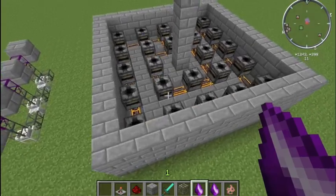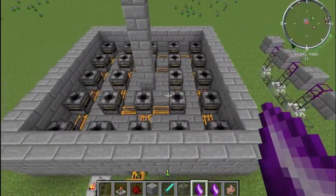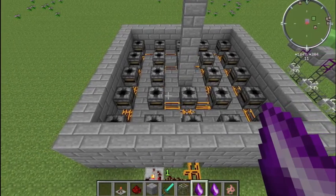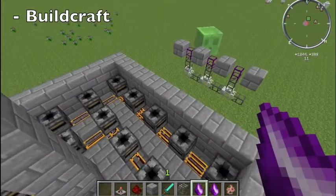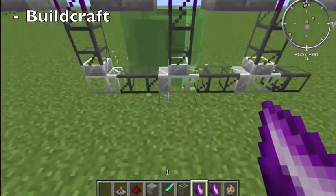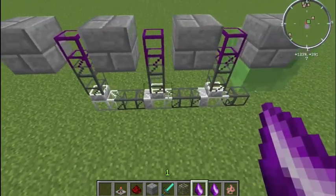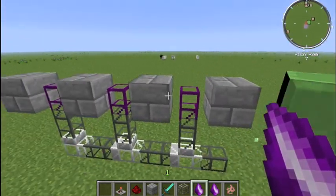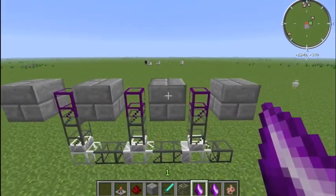For those of you who are using the more up-to-date Feed the Beast packs, it is just as possible to achieve this method using buildcraft pipes, except instead of the transposers you would need a setup of obsidian and iron pipes as shown here, this being the ground level of your drop trap.